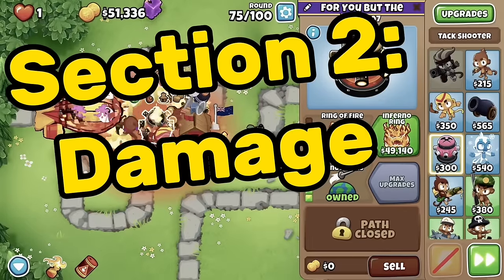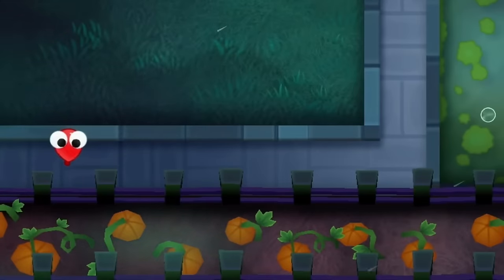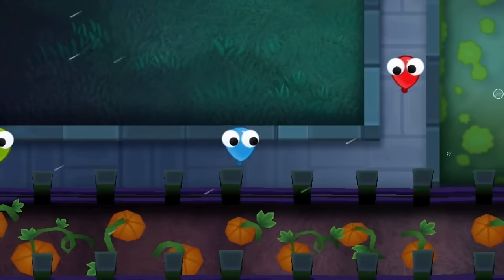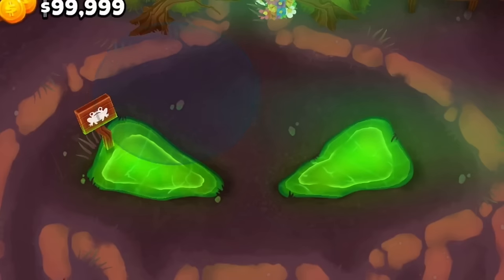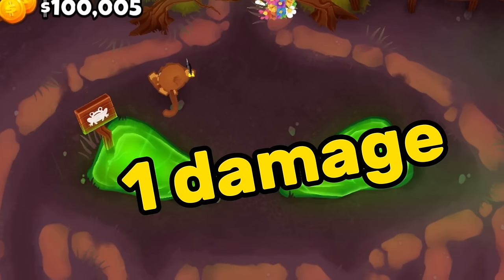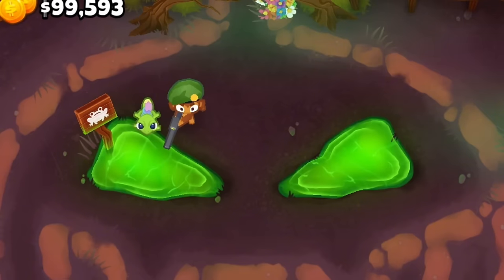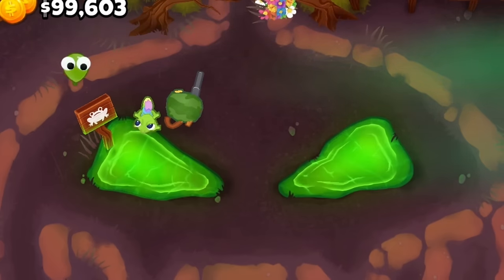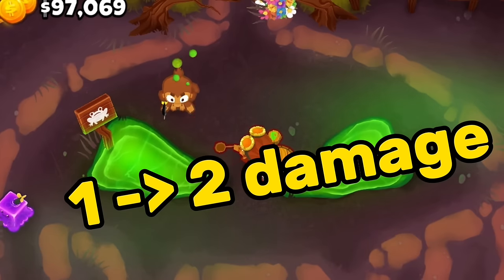Moving on to the second section: damage. Here are all of our bloons — they come in different layers, like red, blue, green, and yellow, and each one takes one damage to pop. A dart monkey with one damage takes as many shots as there are layers. The sniper has two damage, so it can skip a layer — taking out a green balloon down to red, for example, skipping blue.